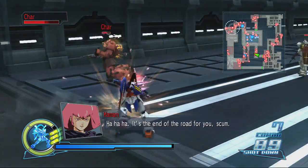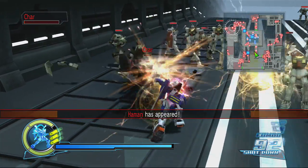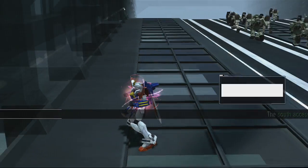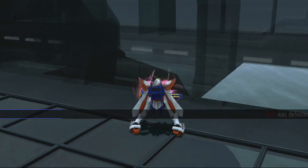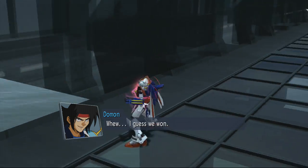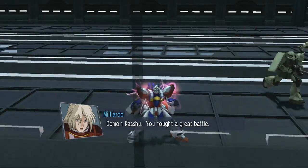Let's kick his ass real quick. You rip Char in half, rip his arms off, he falls down and blows up. You'll probably waste more time sitting here waiting for the stage to actually end. Here we go — good little shot of the Burning Gundam right there, pretty nice.